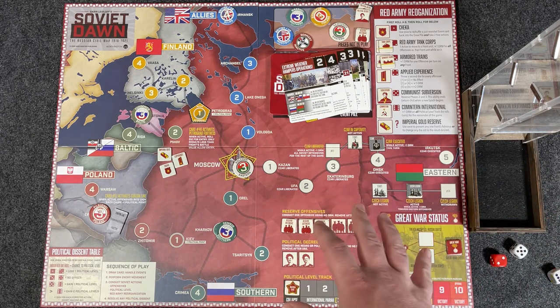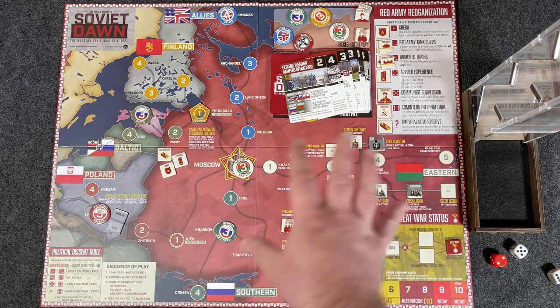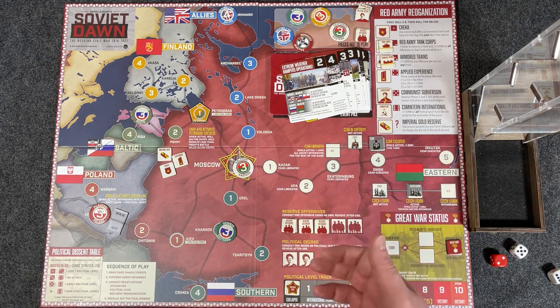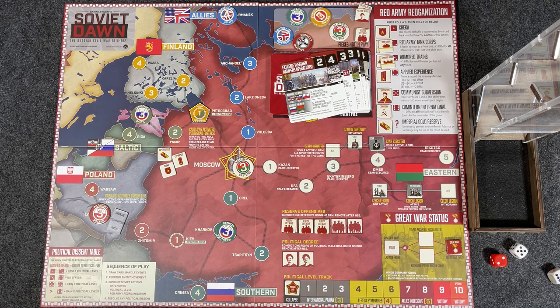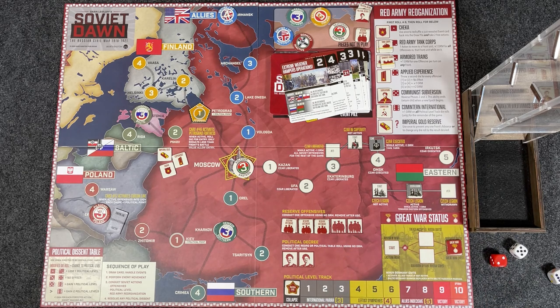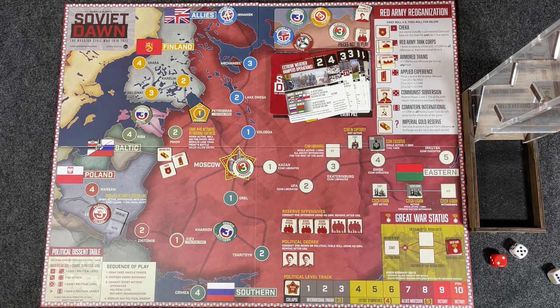Even though the core game mechanic is a little simplistic, the variety of options makes for a lot of interesting gameplay. And this board — the game can basically be reset in just a couple of minutes, so you can play multiple times in a row. This isn't a big hex encounter game where setup takes an hour or more. Setup here takes — your first time is probably five minutes, and once you've played it a dozen times, you're going to be setting the game up in about 30 seconds. You play, you hit a roadblock, you lose, you win, whatever — you can reset it and you're back to playing again.